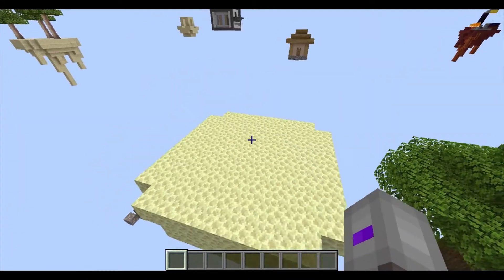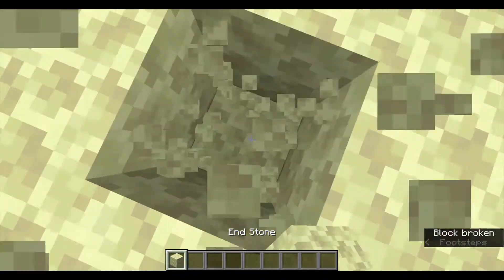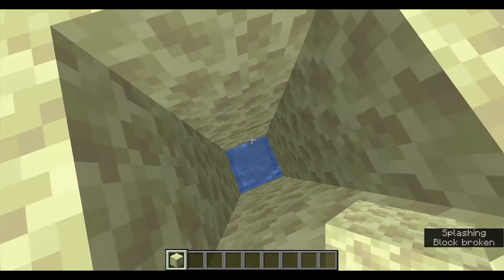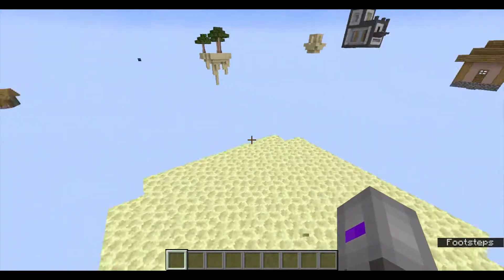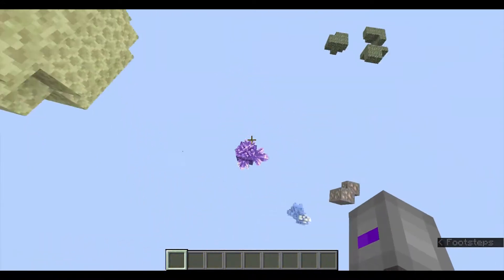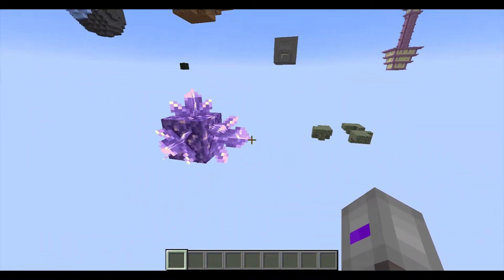You start at this little island in the middle — you should spawn right in the center. If you want, you can dig down and there's one block of water, so there's not very much water in this map and you want to conserve that. There's also an amethyst cluster that's always growing, so you can get infinite blocks by harvesting it.